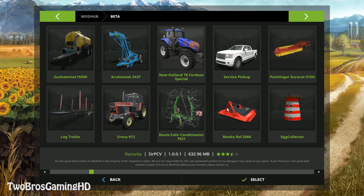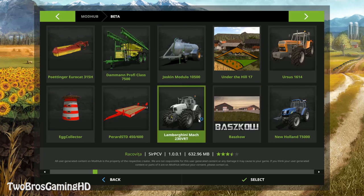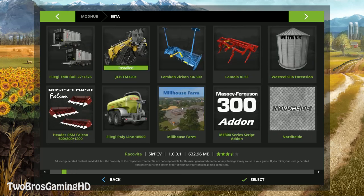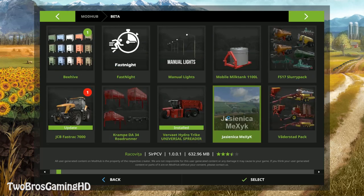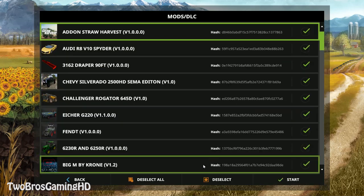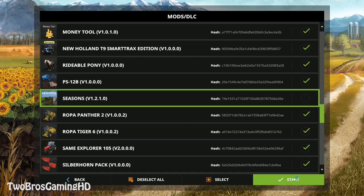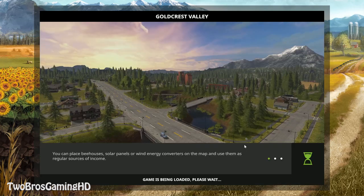I'm just gonna show some of the things that PC players actually have in the game. For example, they have the Vervat HydroTrike Universal Spreader, and that is the one I'm gonna take a look at in this video. I think it's a great machine and it looks very insane. I guess that all of you guys actually have a PC — you cannot live in a modern community without one. You can find a pretty cheap PC that can play Farm Simulator 2017. The game is now being loaded.